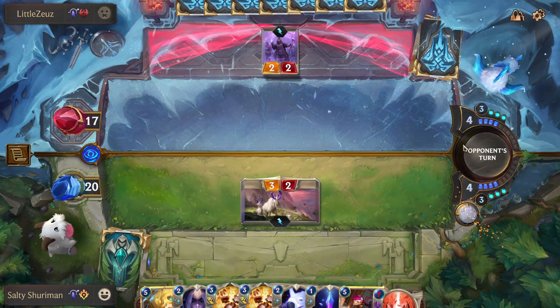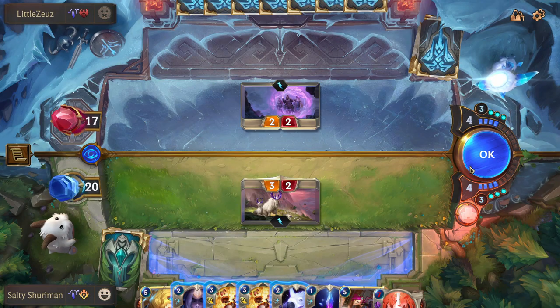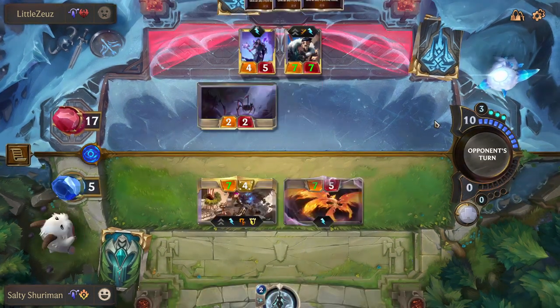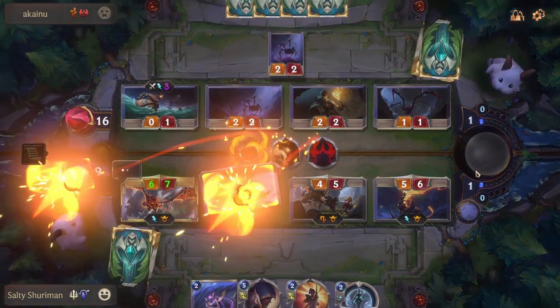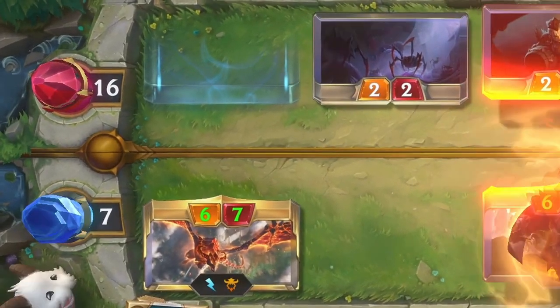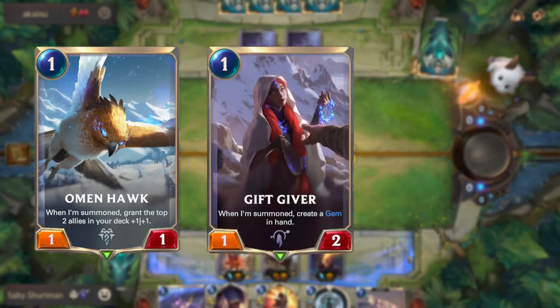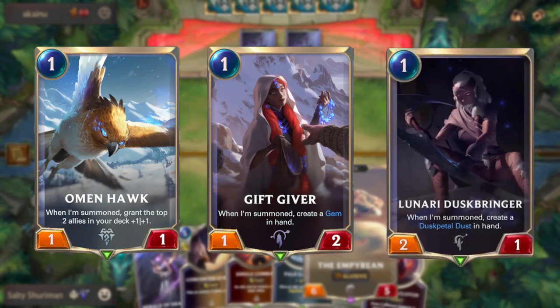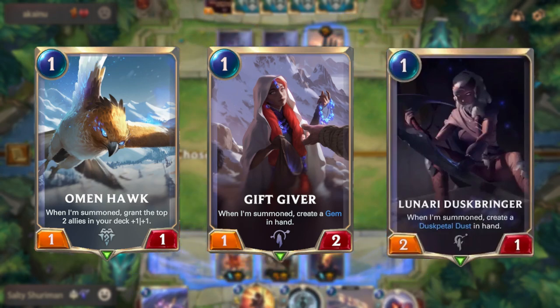To declare an attack, drag your units into the middle of the board. You cannot pick what units they attack unless you have certain keywords allowing that. Your opponent then decides which units to block with. Units in combat deal their attack to the opposing unit's health, and unblocked units deal damage directly to your opponent's nexus. Importantly, if your opponent blocks a unit and then uses a spell to kill that blocker before the attack, the attacker is still blocked by a 'phantom blocker' and will not damage the nexus. This makes low-statted chump blockers quite valuable.